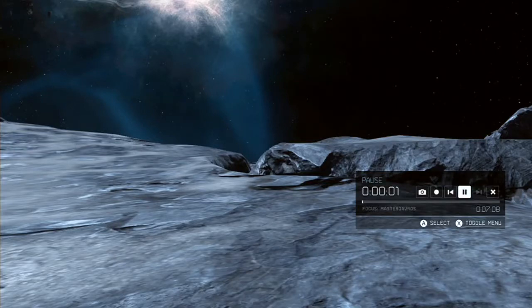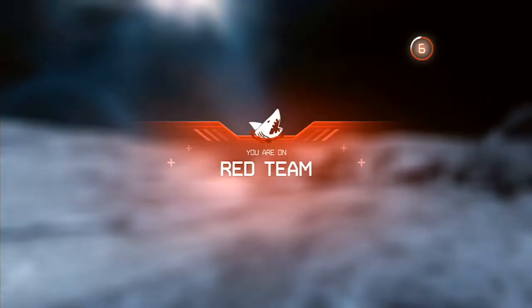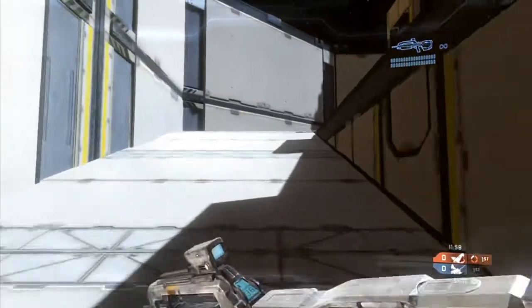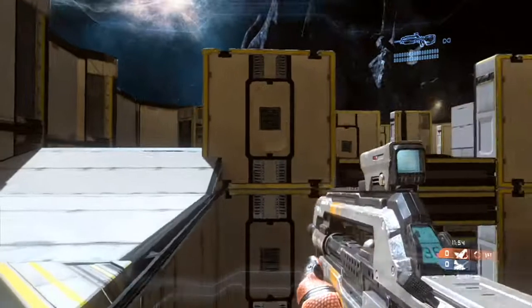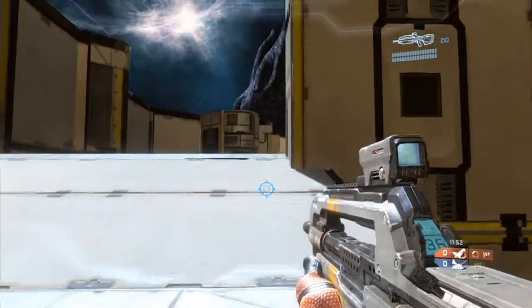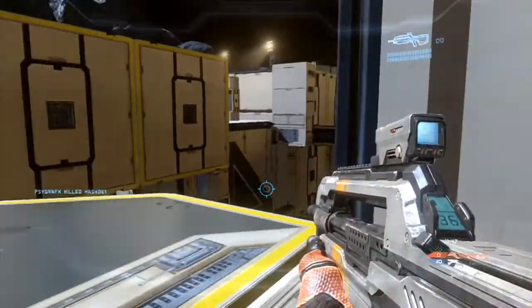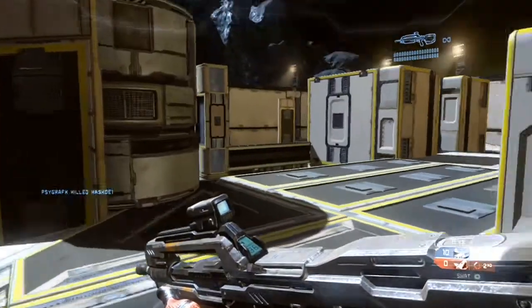Yo guys, what is up? It is Masadares here and I'm bringing you guys another episode of my Halo Combat Evolved Top 5 series. The gameplay in the background is some team SWAT on a new map called Panic Station. Panic Station is a medium sized map with a lot of open area, and I soon realized that you were at a disadvantage if you were using the battle rifle. This was my first time ever playing this map, so I soon realized that the DMR was the go-to weapon and you were dominant if you used the DMR only.